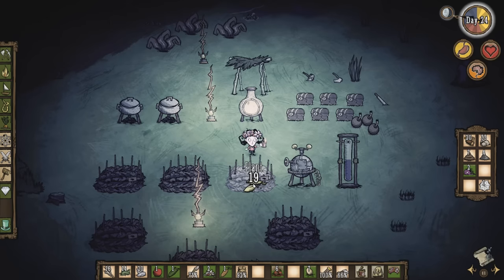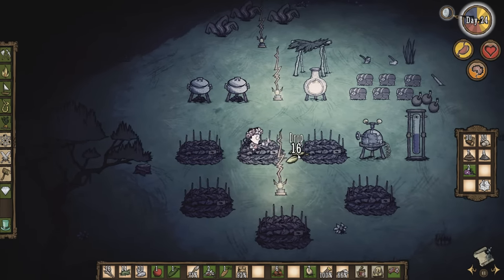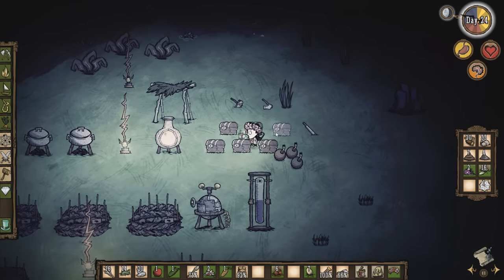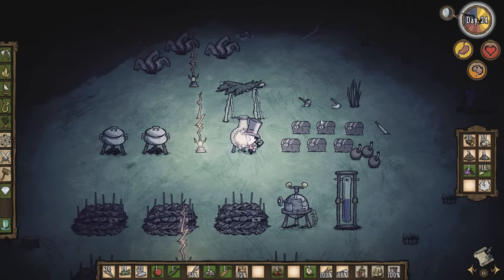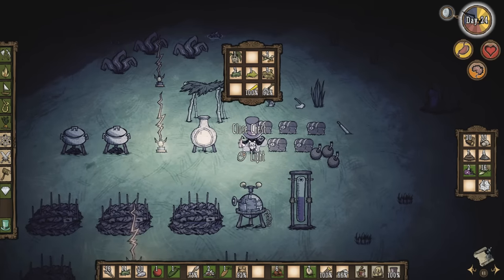I've got a plant over here. I definitely don't want to set my farm on fire — that's a really, really bad plan. We may have to fall back on the top hat, I don't think the garland's getting it done. Our sanity's just falling off. That's one of the big issues when you go into winter — you just kind of have to deal with sanity-related issues.